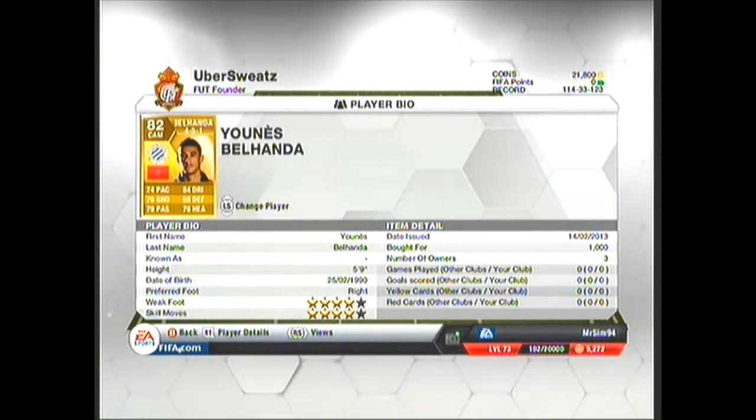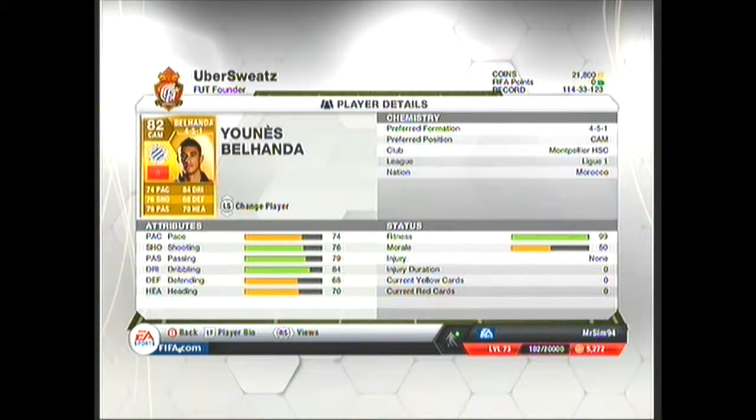Now Yunez Belhander — 4-star weak foot, 4-star skills, 1k yet again. 84 dribbling, 79 passing, 76 shooting, 74 pace, 70 heading. Pretty good average stats apart from dribbling, which is a standout stat.